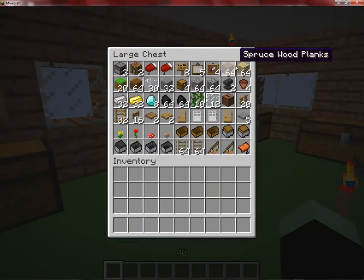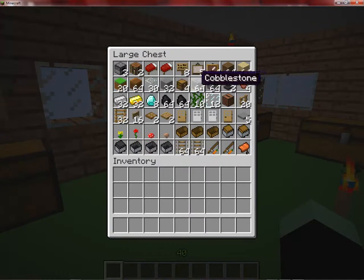I have 64 spruce wood, 64 birch wood, 20 grass blocks, 64 dirt, 30 glass, 32 stone, four chests, 64 cobblestones, and two anvils.